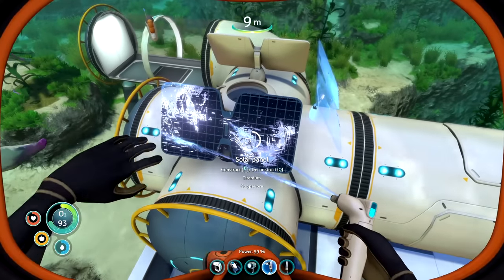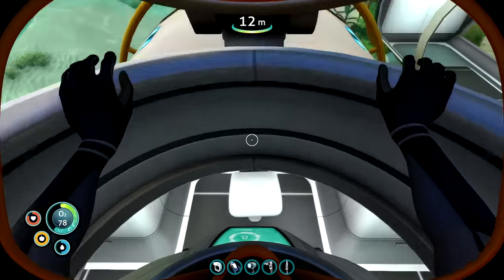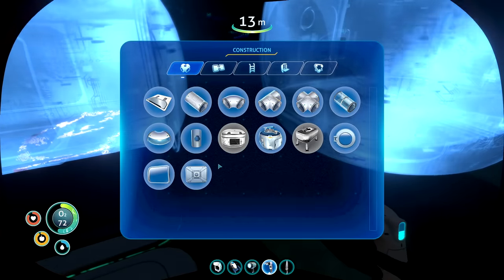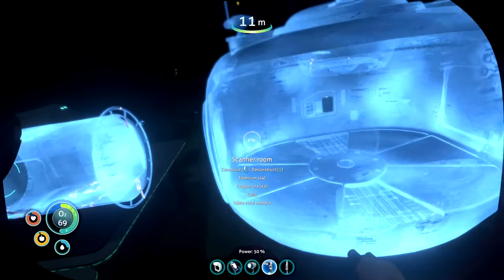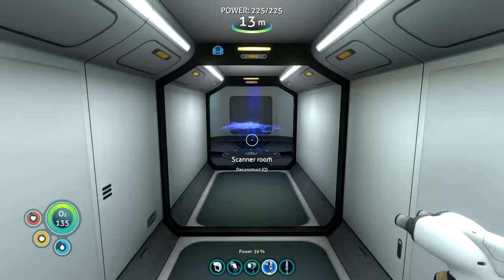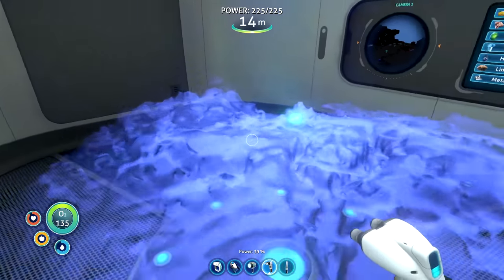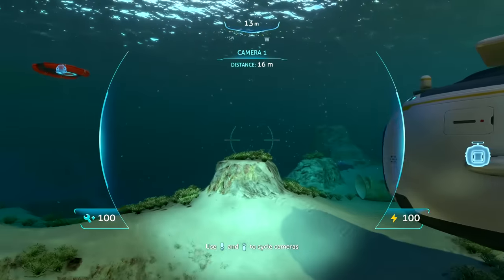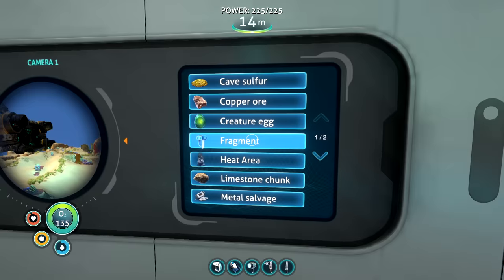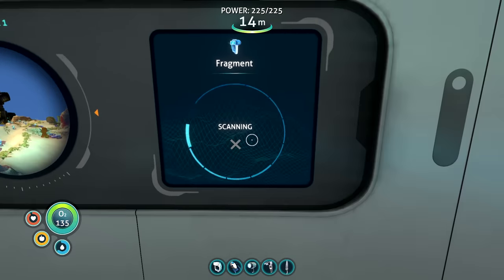First thing I did was add more solar panels because my base was expanding and I needed more power. We were five hours in at this point and all these lockers were full of stuff. I wanted to spend a lot of material expanding my base and start making this scanner room. I didn't know the room's purpose yet but it looked sick. The room turns out to be super useful - you can select what type of thing you want to find on the map and it will search it for you. It even has these tiny cameras that come out of the room and you can zoom around the ocean. I used it to search for seamoth fragments.